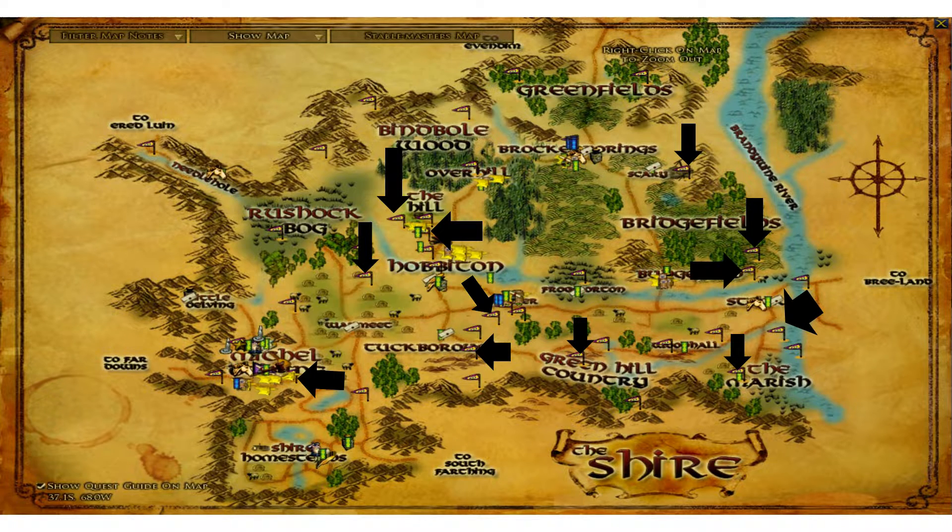Open your map. Check which flags are not there yet. Go to those locations, and there you go. That's your exploration deed.